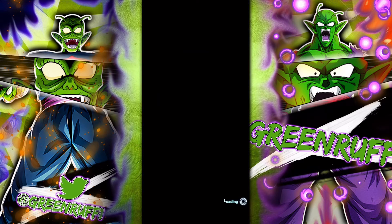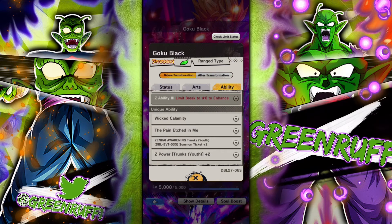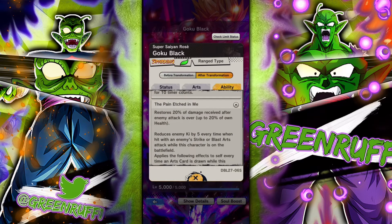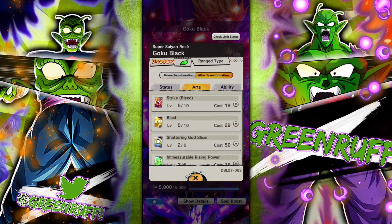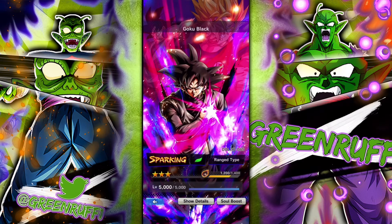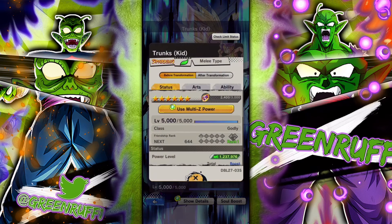Goku Black is also solid. Every time he draws a card he deals extra damage. After his active transformation he gets 70% damage — every time a card is drawn he gets extra Ki and damage. With his green card he draws a new card, so every time a card is drawn he gets more damage. He's pretty good.